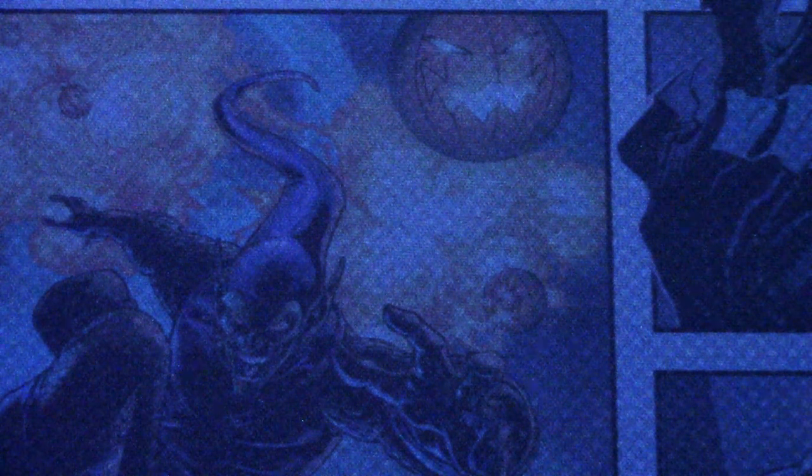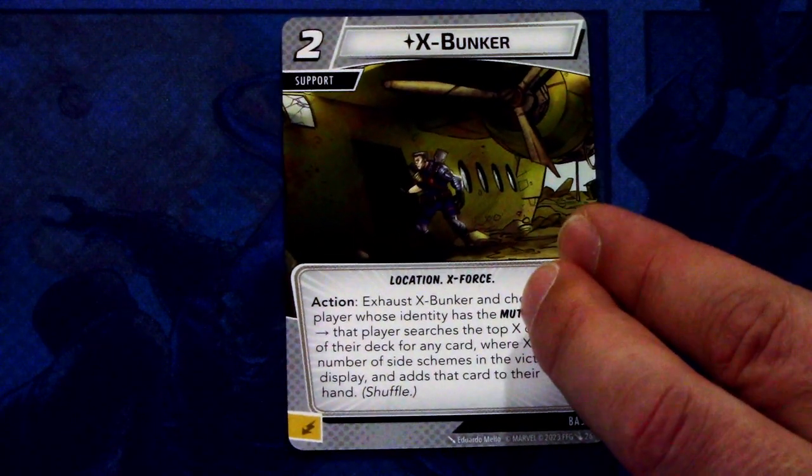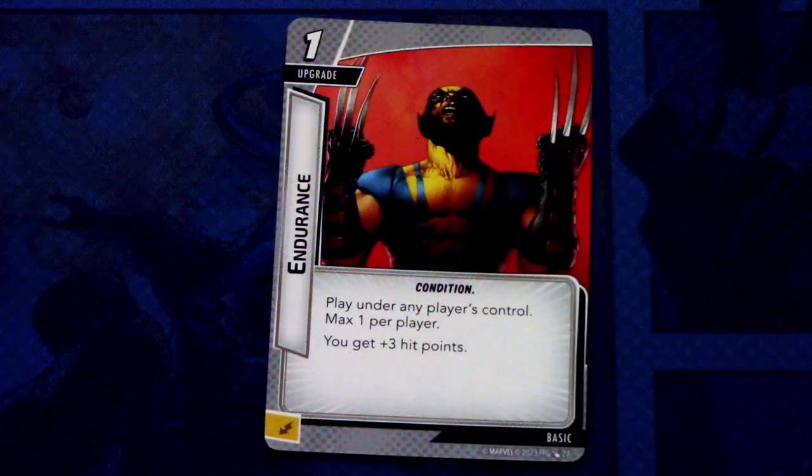Then we have mostly reprints: the three basic resource cards, IPAC, and X-Bunker. X-Bunker is a 2-cost Support location, X-Force trait. Action: exhaust X-Bunker and choose a player whose identity has the Mutant trait. That player searches the top X cards of their deck for any card, where X is the number of side schemes in the victory display, and adds that card to their hand. This can be committed as an energy resource. And lastly, three copies of Endurance, which has appeared multiple times already.